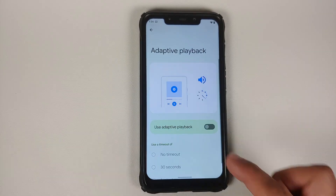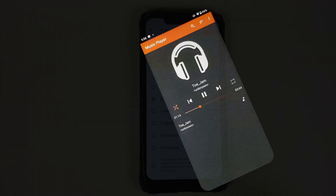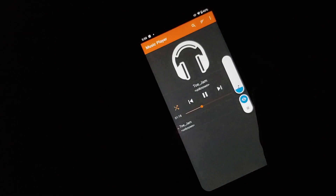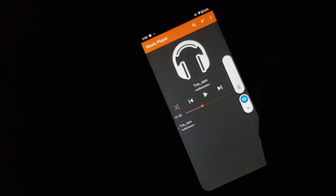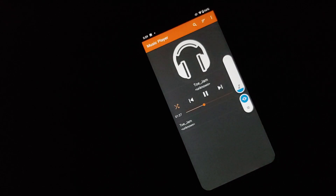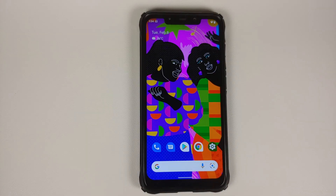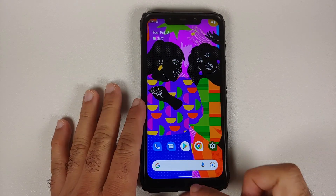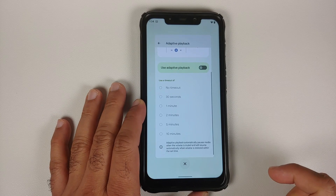They have also added a feature called Adaptive Playback. Once enabled, you choose a timeout. If you are listening to music and reduce the volume to zero, the music pauses. If within the chosen timeout — say 30 seconds — you increase the volume, the music resumes from where it was paused. A pretty nifty and awesome feature.